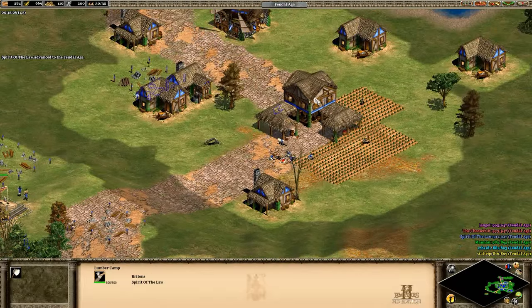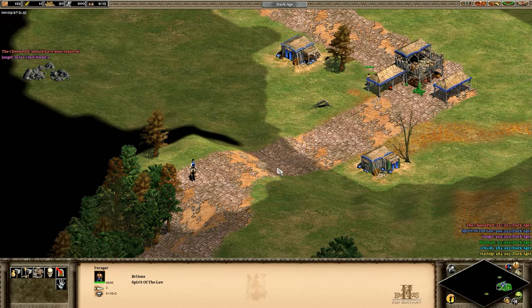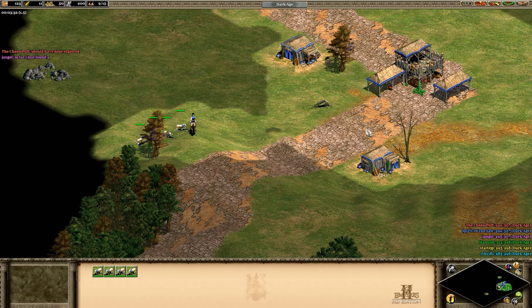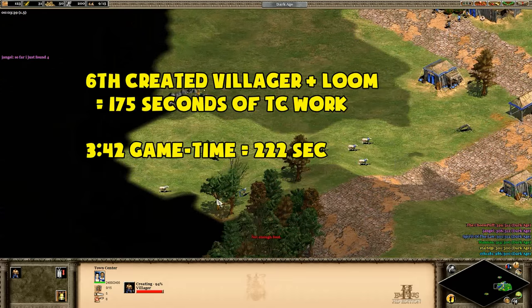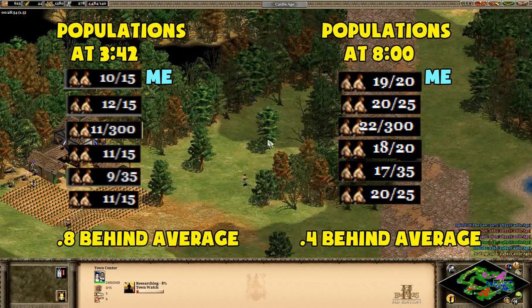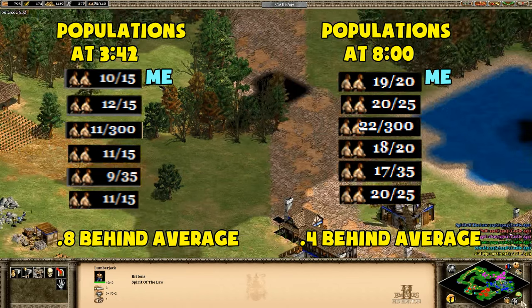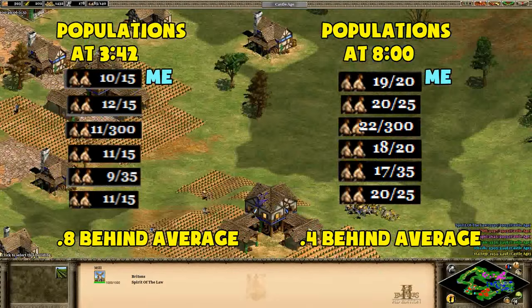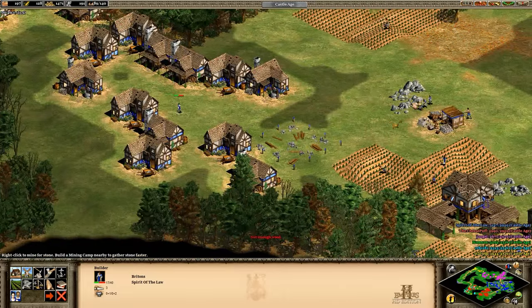Considering I found the sheep at three and a half minutes instead of the usual 30 to 60 seconds — to train your intuition about how far this set me back — I'm getting my ninth villager out at three minutes and 42 seconds and I've gotten loom, which means I've had 47 seconds of town center idle time. In more practical terms I'm about two villagers behind the ideal, but probably only one villager behind a moderately skilled opponent. If I'd made the mill a bit earlier I probably could have closed that gap a bit more.